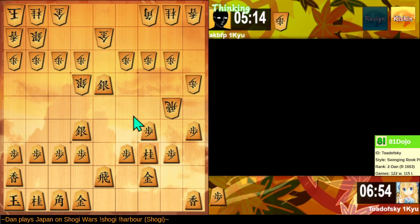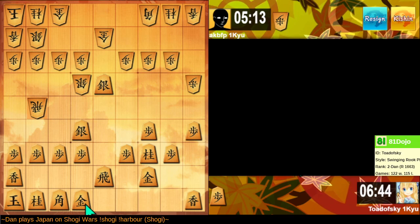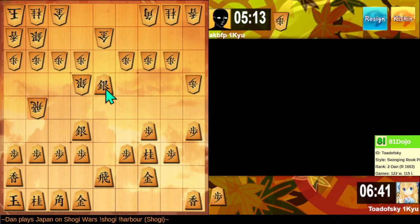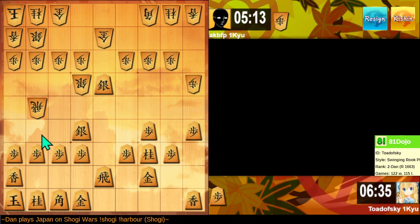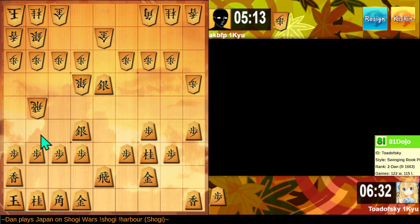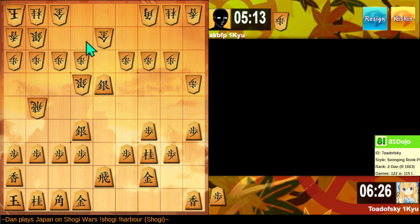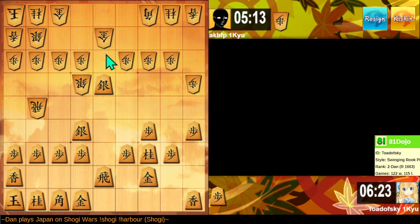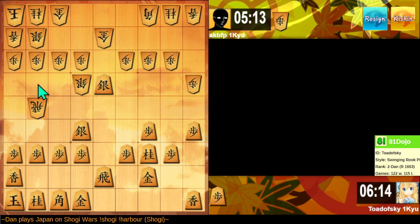I guess the rook drops back and my silver drops back. They hit my other weakness. If I drop a pawn, we exchange. I can defend over here. If I drop my pawn, they can just run away — wait, no, they won't. So silver takes, silver takes, gold takes. I drop here or something. The rook moves. I don't know.